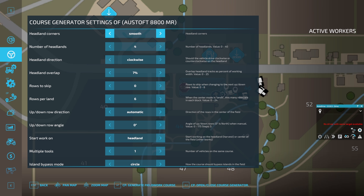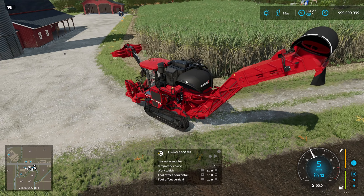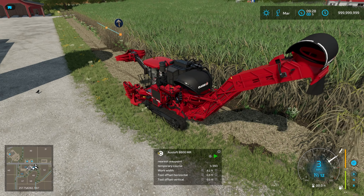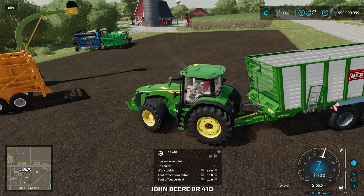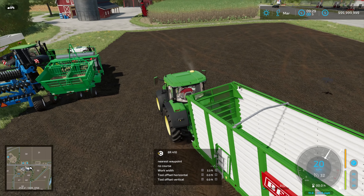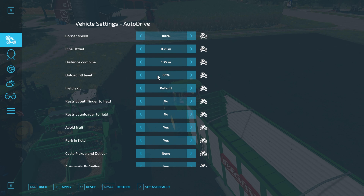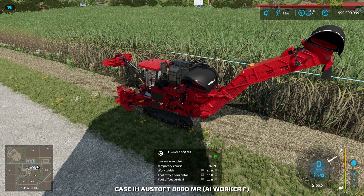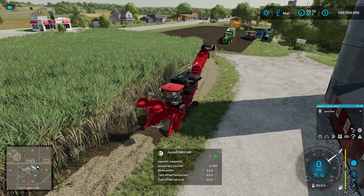This is a slightly wider implement — it's double the width — so we just had too many headlands there. I'm going to start the job on this one, and it will drive to roughly where I dropped that first point, then pull forwards to the first point of the course. It's obviously going to do a lap because there isn't really any crop there. Open up AutoDrive and get into harvester mode — undo. We'll hit go and set this guy up for the cane field.